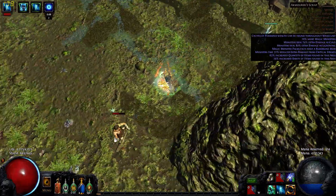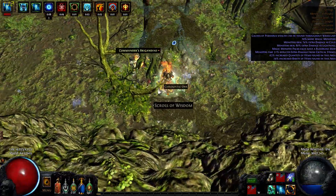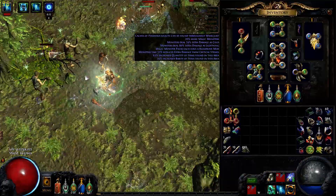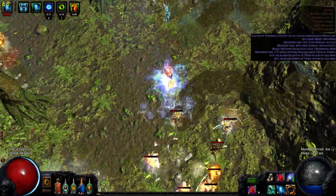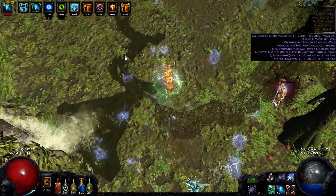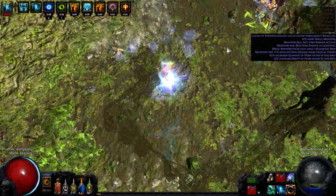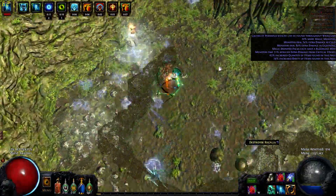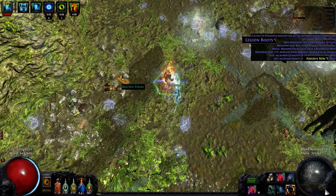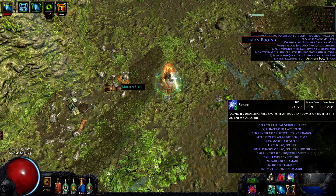Easy peasy. Now I don't know if you want to run this mana potion — apparently I don't have anything on it, so you might want to run something better. One of the things is if you're running low on mana and you forget to pot up or run out of pots, you're running around with no mana wondering what to do. You can see the mana going up pretty fast — 56 mana, spending 95.